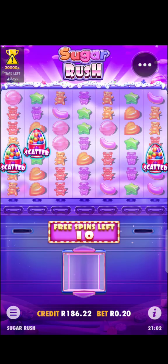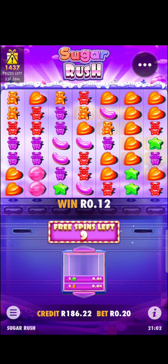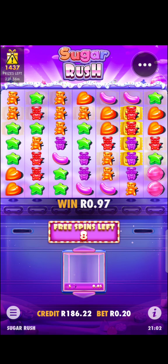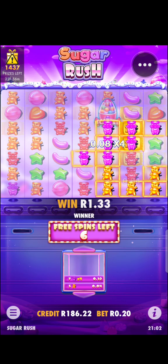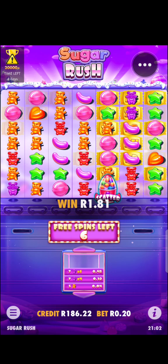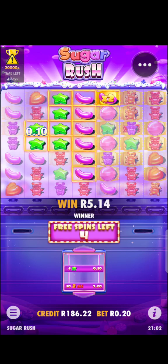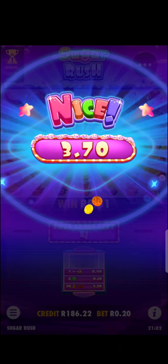Combinations hitting already, not bad — times two on that side. I wish all the combinations would land on this side. Only four spins left now — okay, there are the combinations, it's times four now. Come on — times eight! We can have more combinations on this side. This side is going to pay but we only have four spins left. I want action on the left, action on the right.